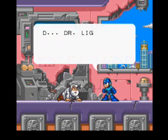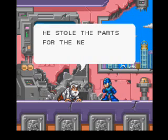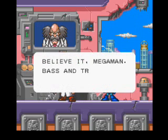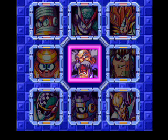So you go back to Dr. Light's lab — but what the hell happened? It turns out that as soon as Light finished repairing Bass, he freaked out, stole the parts for the new enhancements that were meant for you and Rush, and blasted his way out. Dr. Wily then taps into Light's surveillance system and boasts about creating Bass and programming him to trick Mega Man into joining forces, getting on the inside, and grabbing the enhancements. So now it's time to take Wily down again.